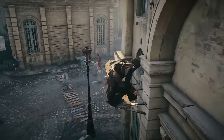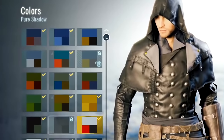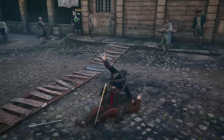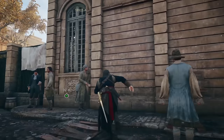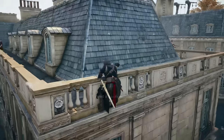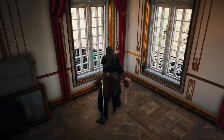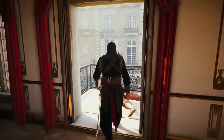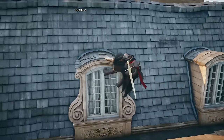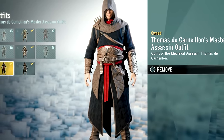Now it's time for Assassin's Creed Unity, the last game in the series before the outfits started to get a bit crazy looking. There are a lot of colour combinations and even mix-and-match armour parts in Unity, but for the actual outfits as a whole, I want to focus on Thomas de Carnelion's Master Assassin outfit. For the amount of hassle obtaining this outfit gave me, it was probably worth it. The outfit is perfect for the time period — if you loved Altair's signature outfit from Assassin's Creed 1, there's a good chance you'd love this one too.